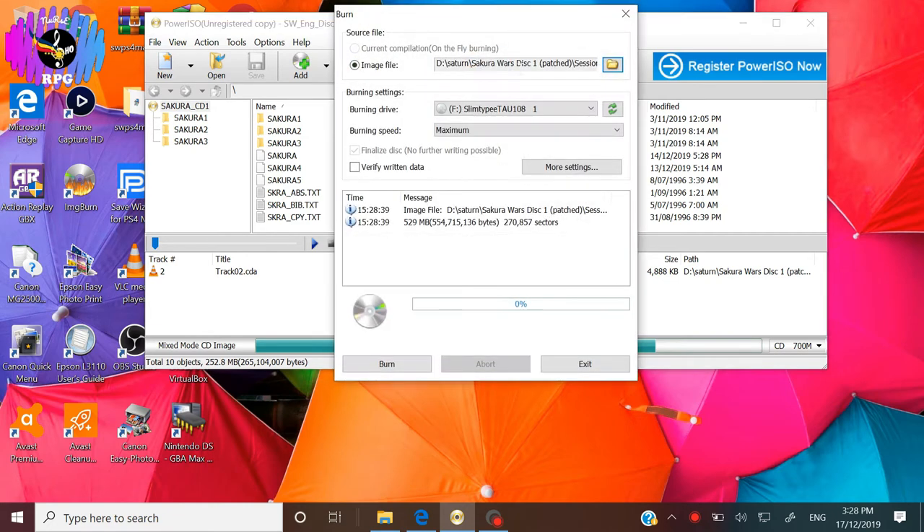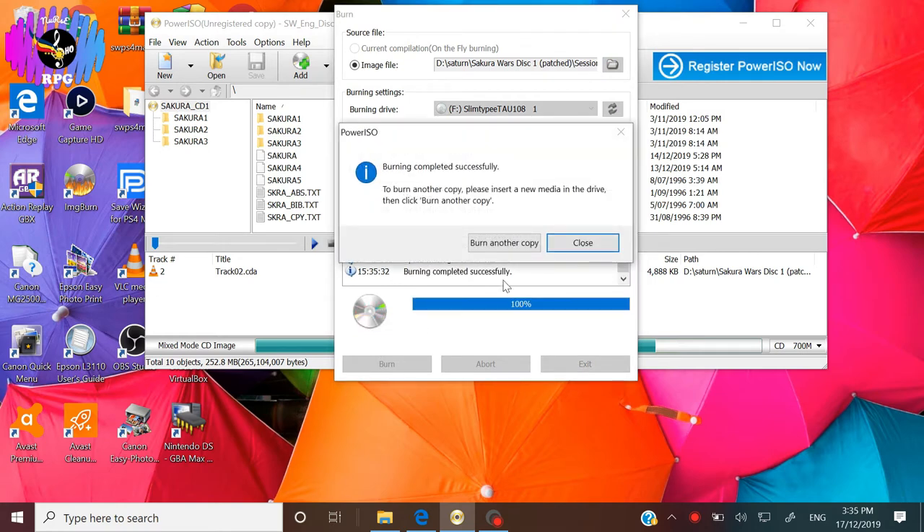Click on the Burn button and select the lowest burning speed your device can offer — mine is 10x. After that, click Burn. Leave your device alone to do its thing for a while. Once the burning process is complete, we can repeat the whole burning process for Disc 2.